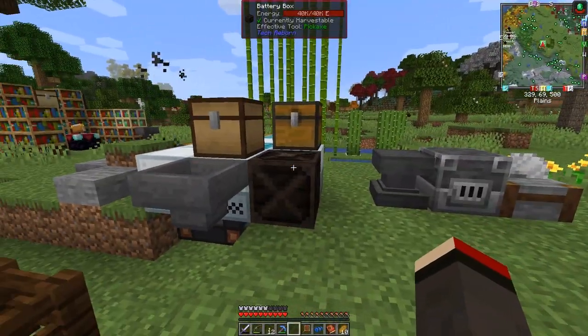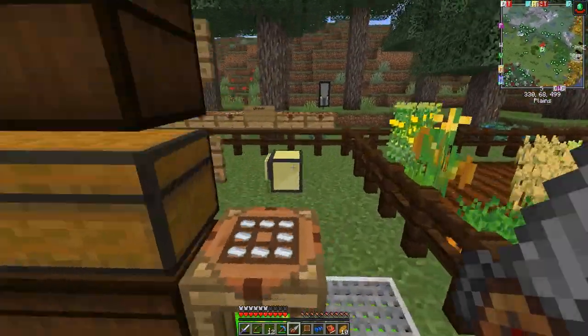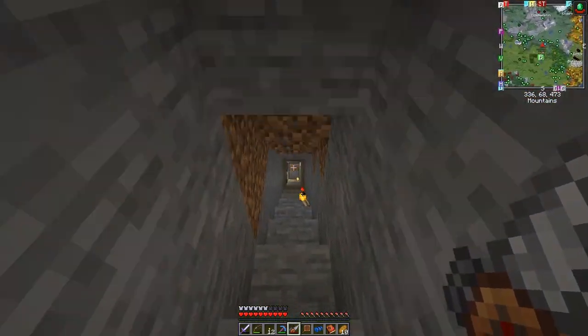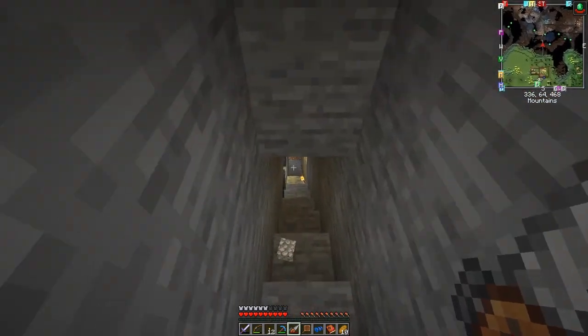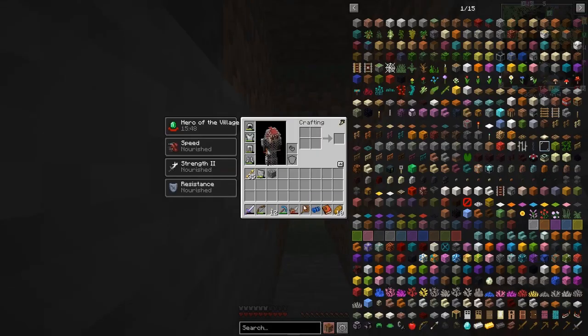I put the battery box down here and put the basic drill into it so it charges it up - it's now a usable tool. It's just a mining tool, really just like a pickaxe. I'm not sure we can enchant it, but we can just use it as a drill, like that. The advanced one has different modes.